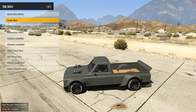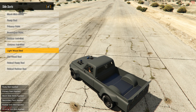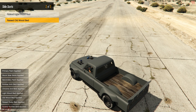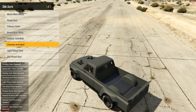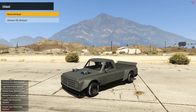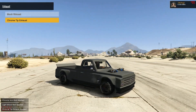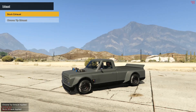Then we have the rear bed options — primary, secondary, rusted, chrome anti-skid, and wood. I don't think wood will suit the build, so I'll go with the chrome anti-skid bed. Next we have exhaust — just one option, and the exhaust is positioned just behind the front wheels, just like the real life one. I'll go with the stock one; it looks much better.